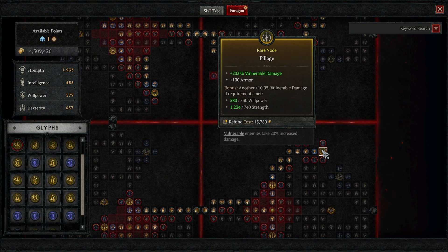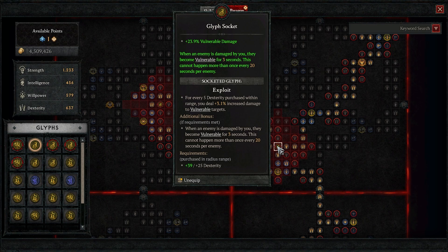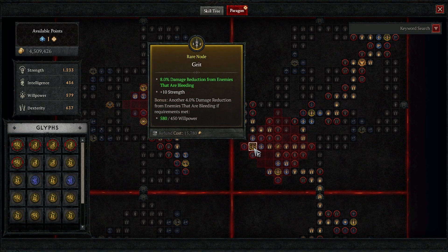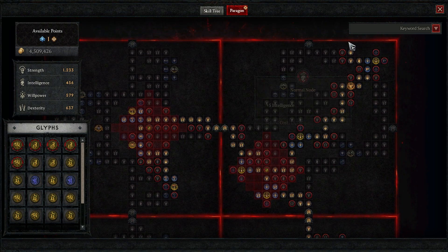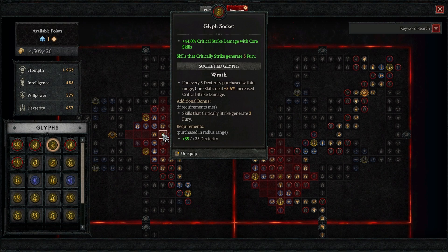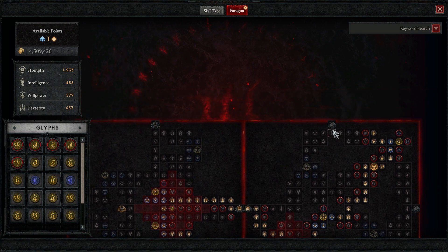We cruise up for more vulnerable damage, then Hemorrhage. We path straight to the glyph socket and put in Exploit — guaranteed vulnerability for 3 seconds every 20 seconds. You can still apply vulnerability in other forms, just not this form more often than every 20 seconds. Then physical damage over time, damage reduction from bleeding enemies. I pathed over to Wrath first — crit strike damage, and critical strikes generate 3 fury, which helps keep everything going. Then we take both berserking nodes.